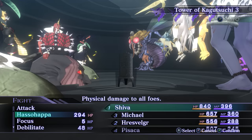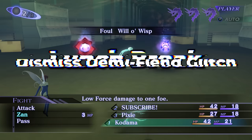First, we need to talk about the glitch at the center of all the broken things you can do in this game: the Dismissed Demi-Fiend glitch, also known as the Launch Break. This one was discovered in 2022 by Card Fed from the SMT and Persona speedrunning Discord.